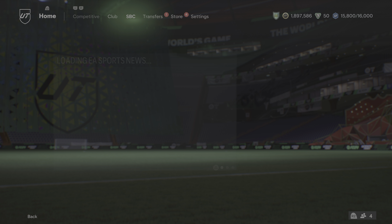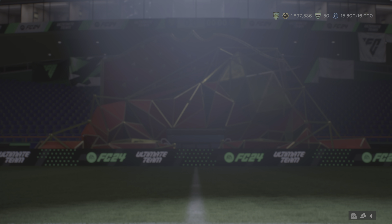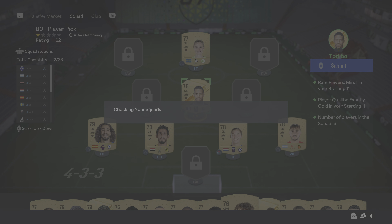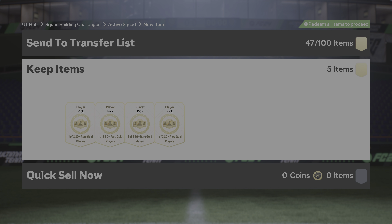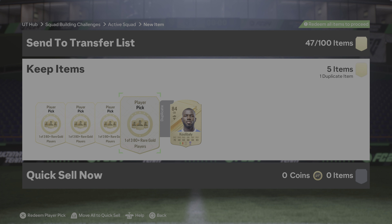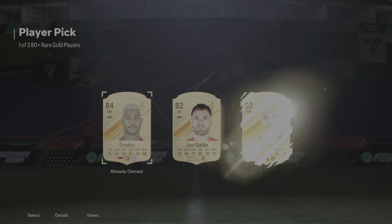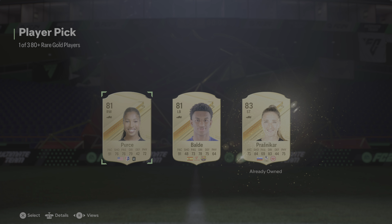That's the beauty of it — it just takes one lucky pull. Let's do one more and hope we get something good. When you get 83s and 84s, you can simply put them into the Team of the Week upgrade. You can put them into the 84 x5 or the 83 x10. There we go, we got an 87 — that's nice. And another 84.